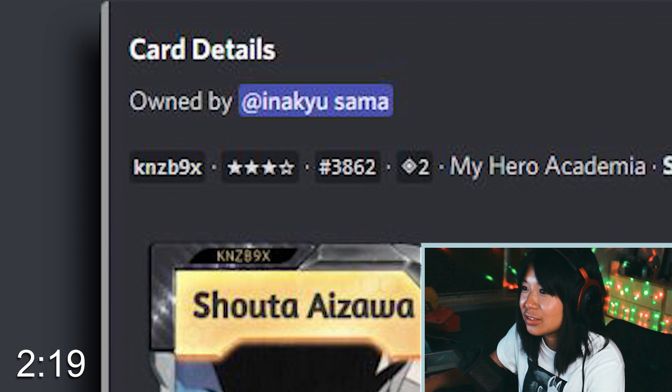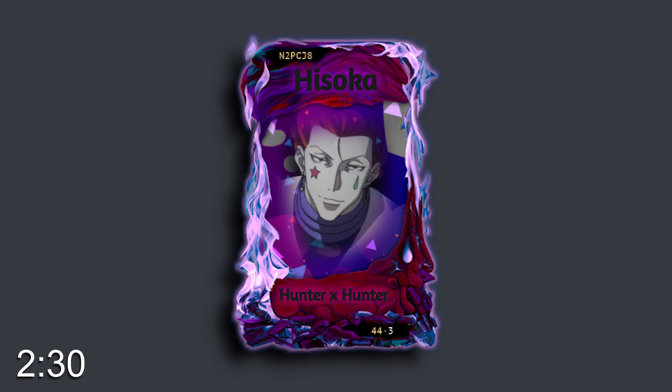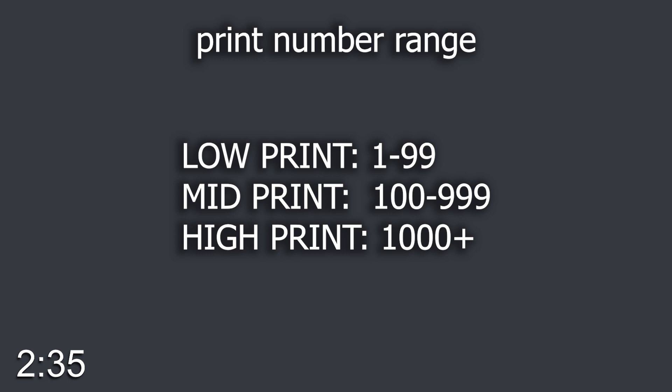From card codes and condition, you will also see the print number. This isn't really important unless you get a print below 1000. If you get Hisoka from Hunter x Hunter's 44th print, you are lucky — so many people would want that card, and you can sell it for a lot. Just keep low and mid print cards in the back of your mind, because on top of trading, you can buy and sell cards.